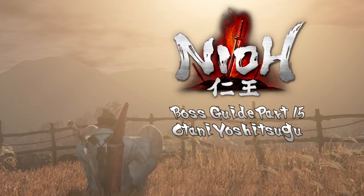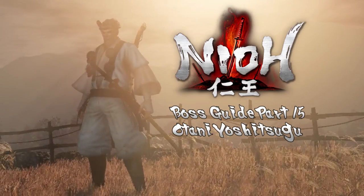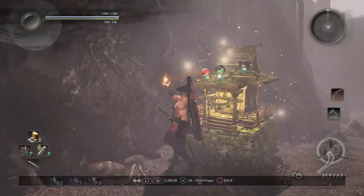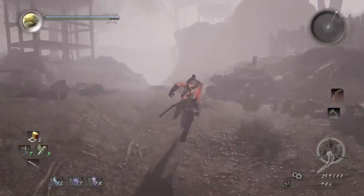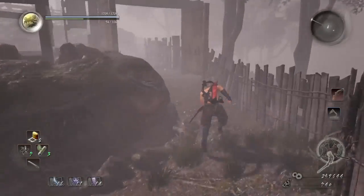We start with... I'm breathing out. This is Jeff. This is David. Hi David. Hi Jeff. We are playing Nioh. Yes, we are. We are at the Battle of Sekigahara, and we are going to be fighting the first of two bosses in this mission. It is a two-boss mission, as mentioned in the previous video.